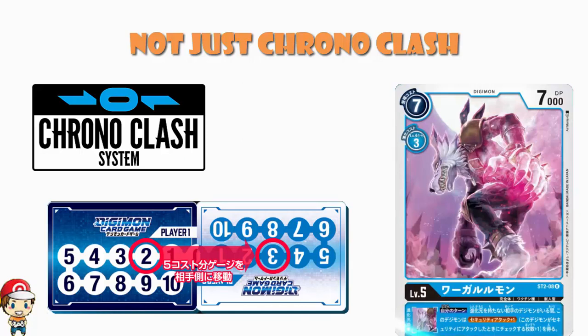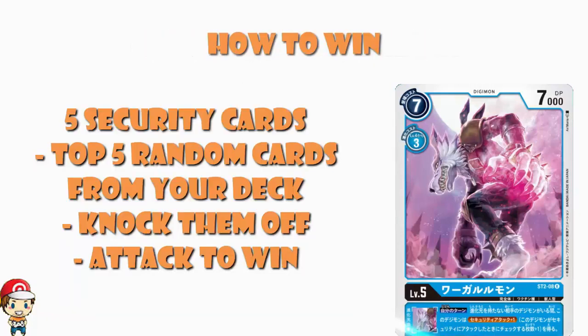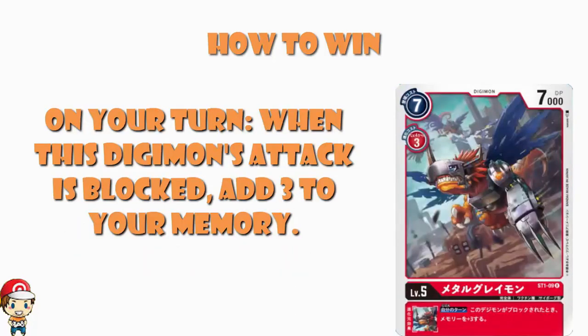In terms of winning the game, at the beginning of the game both players take the top five cards of their deck and lay them face down as security cards — the security stack. When you have a Digimon to battle, you can attack the stack. When you take the stack down to zero — i.e. there are no cards left — you can attack your opponent and win the game. There are going to be ways to attack multiple, ways to add more to your stack, and blockers that can stop the stack being attacked. A shout out to Jason Snowjacks for translations: one card reads 'on your turn, when this Digimon's attack is blocked, add three to your memory.'